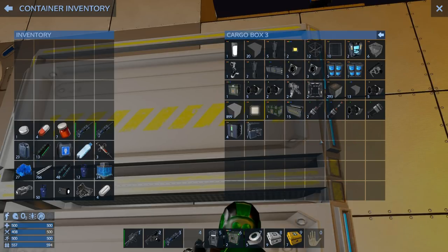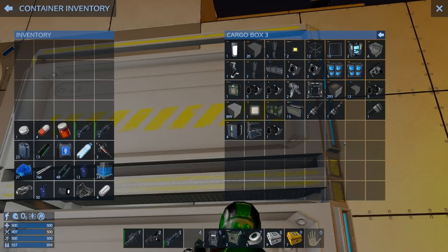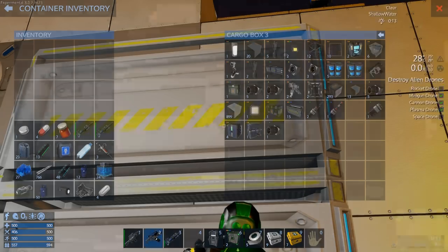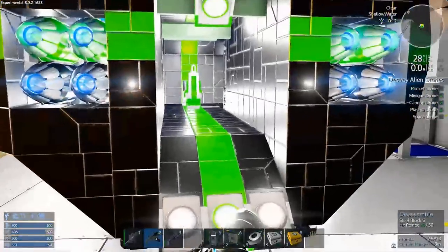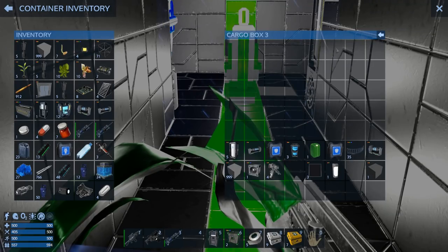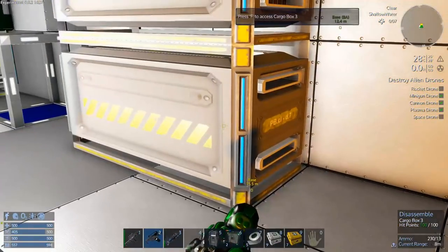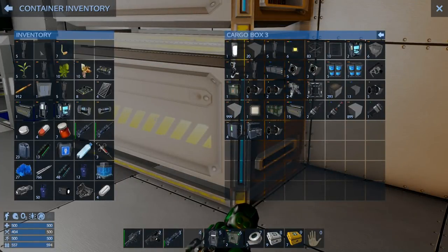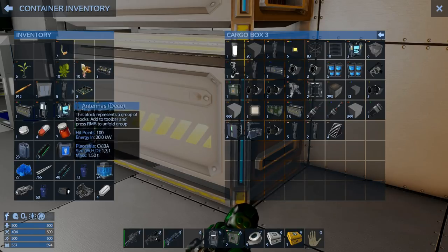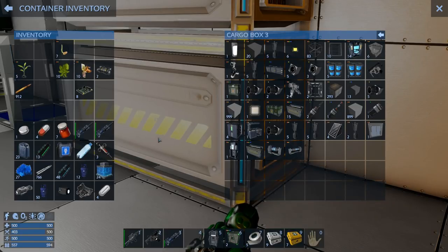Another thing they did in this update is they made it so a bunch of stuff only stacks at five now. I'm not sure why they did that — it kind of kills your inventory. I'm not necessarily a huge fan of that change. I guess they don't want us to have tons of storage available. We've got some good generators too, so that's going to be nice.